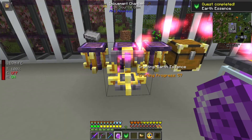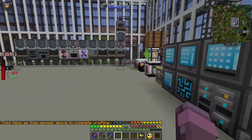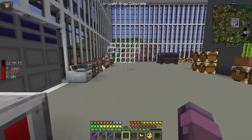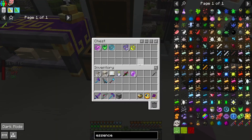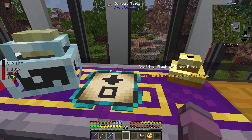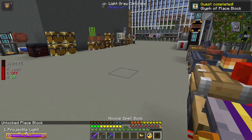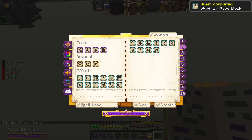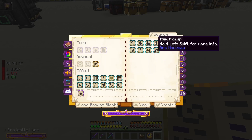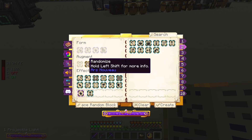It looks like there's quests for all of these essences, which is pretty cool. I haven't made them all, but I have finally gotten up to place block. We couldn't make them all even if we wanted to — we don't have any sponges, and we'll need sponges to make evaporate. With this, we'll be able to kind of replace our trowel from Cork. Let's go place random block — it's going to be touch, item pick, place block, and randomize.